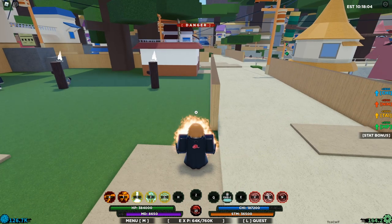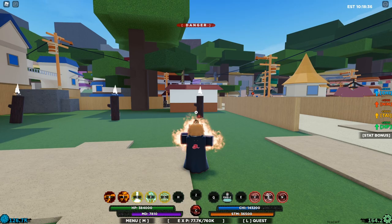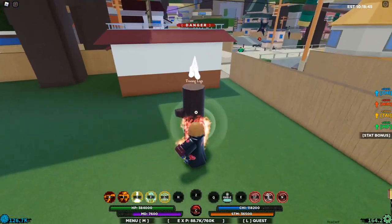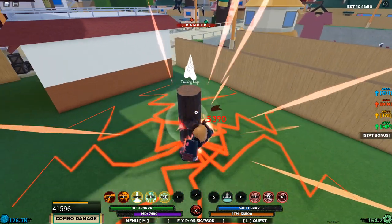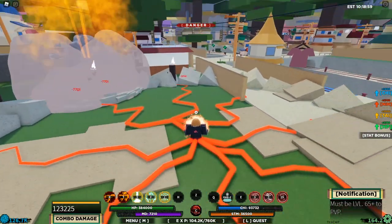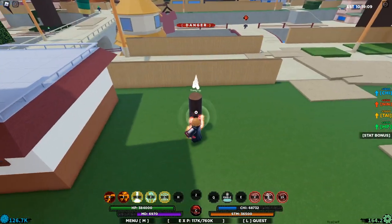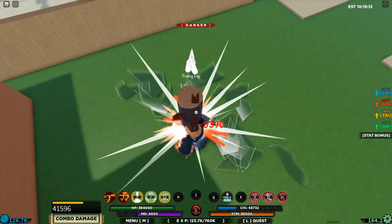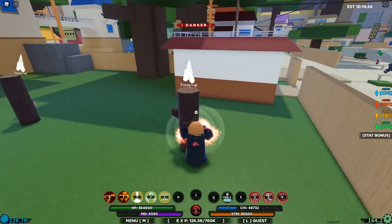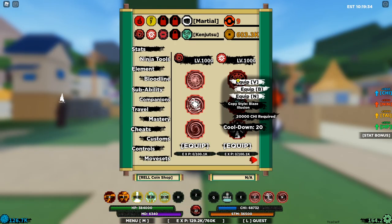The first bloodline move — press V, click anywhere, and a ball comes out doing massive damage. The second move grabs the opponent, slams them down, and does around 40k damage — amazing. The N move summons meteors everywhere, great for crowd control if you're getting jumped. Using the second move again — you pick the opponent up, slam their head into the ground, stomp on them three times, dealing 60-70k damage. We'll try the C spec against a boss since it doesn't work on the log.